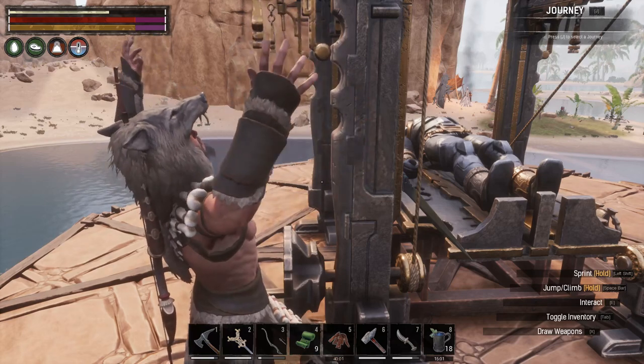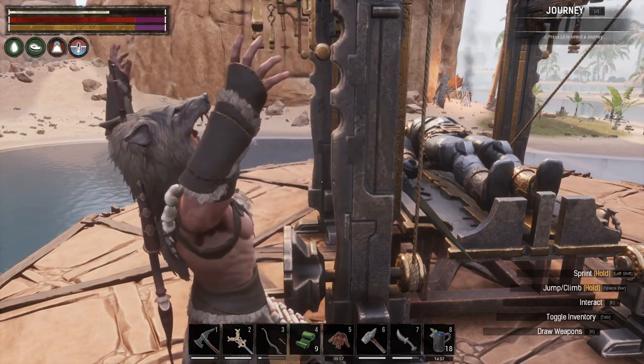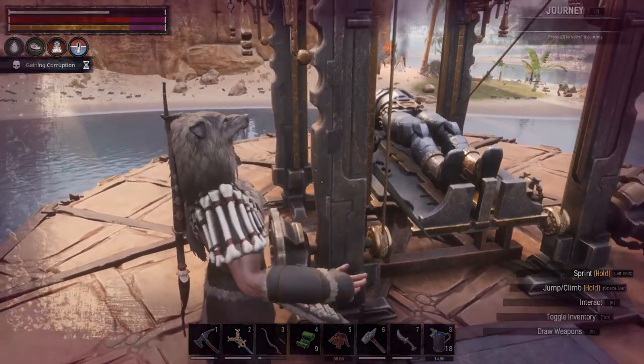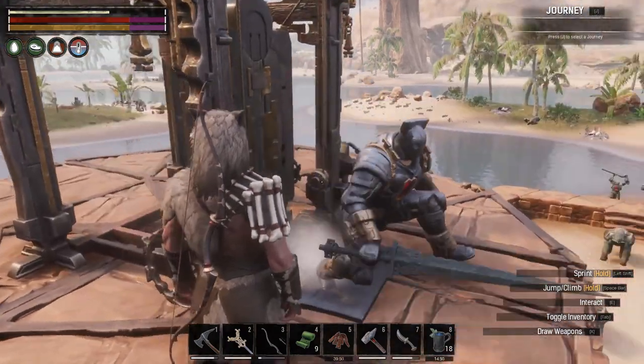Basically what you do is you take these Gollum parts to the Gollum altar upstairs, and then you can assemble the Gollum. And the Gollums can fight for you and they can also work for you.